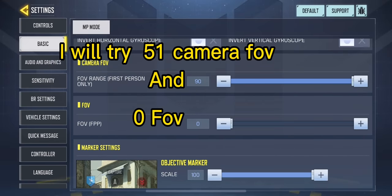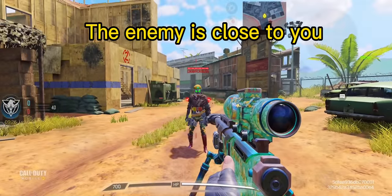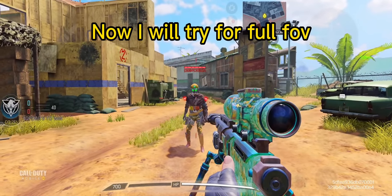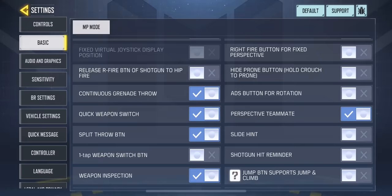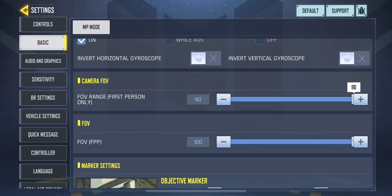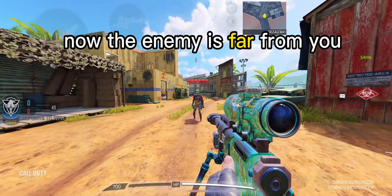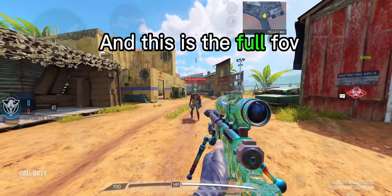I will try 51 camera FOV and 0 FOV. The enemy is close to you. Now I will try full FOV. Now the enemy is far from you. This is the 0 FOV, and this is the full FOV.